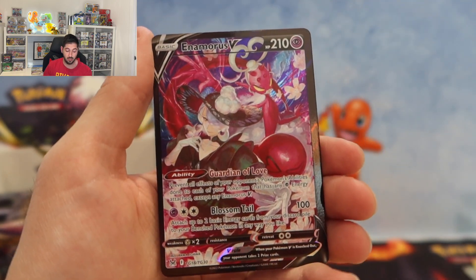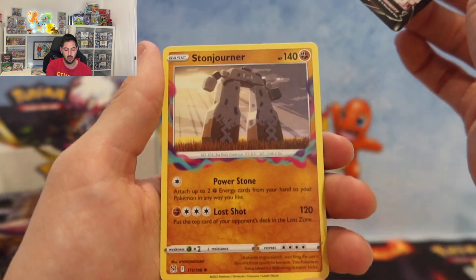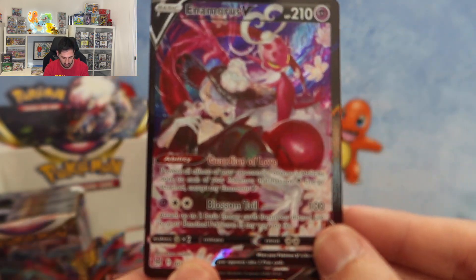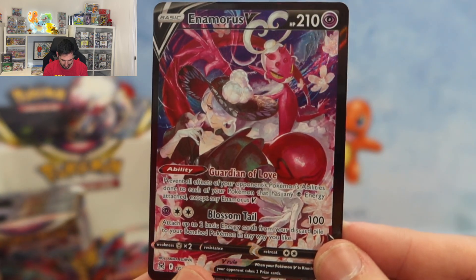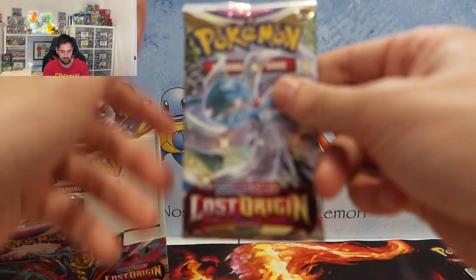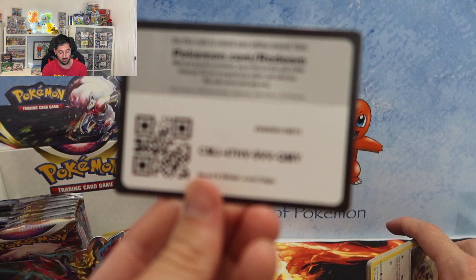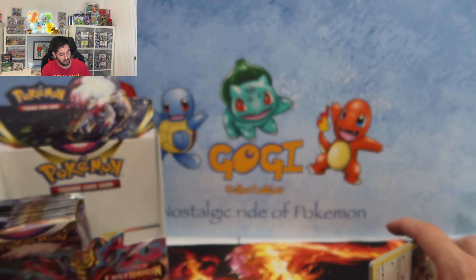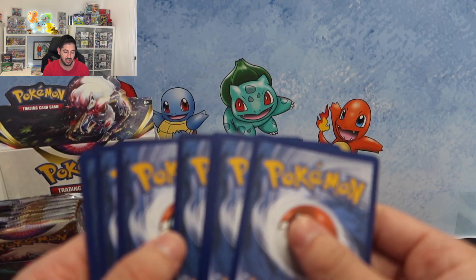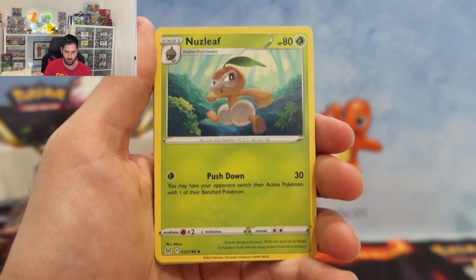Wow, that is a beautiful off-center Trainer Gallery Enumerous V - that's incredible! Followed by a Stone Journal - look at that, it's off-center. Definitely a binder filler for that one. Although I'm not chasing this set. I will probably - actually, when I'm recording this video I've decided I will be doing Crown Zenith. It will take me forever but I will do it.